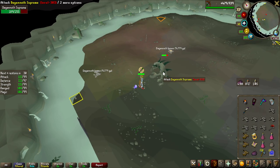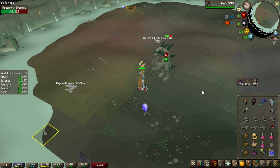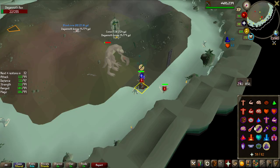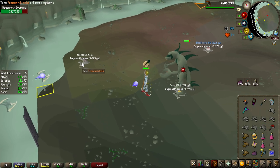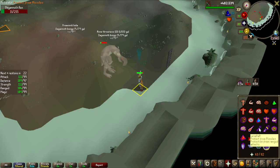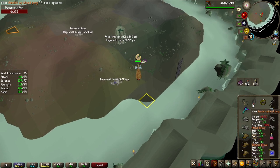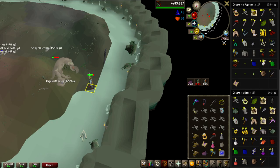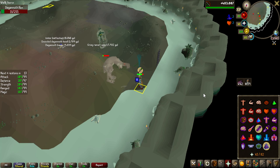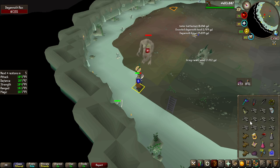Another Dragon Axe — that is the second one for the video. I feel like I've got a decent amount of drops in general, just no Berserker Ring. After this Supreme I have only three more rounds of kills to go, so it is not looking great for getting the Berserker Ring, but there is still a small chance. After this Rex, only two more to go — Rex is the one dropping the Berserker Ring. A Fremennik Helmet. Only two more chances. It's going to be very lucky if I get it here.